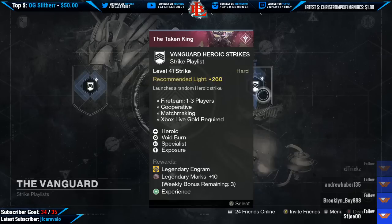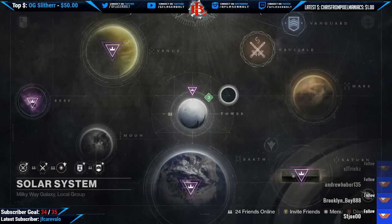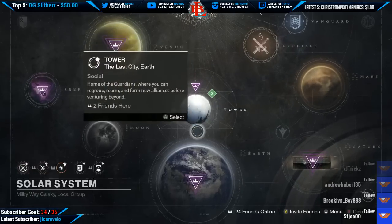What I forgot to mention about the COE are the bosses. We have the Wretched Knight, Pilot Servitor, and the Defier Skull. So that's what we have for the Challenge of Elders.